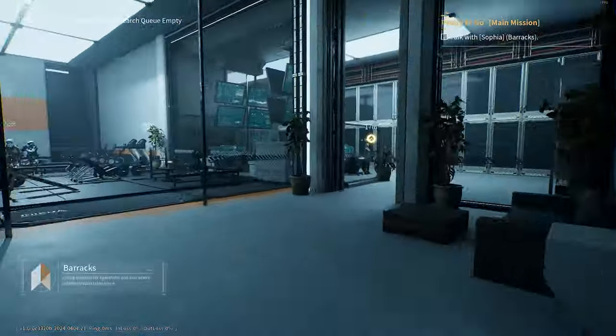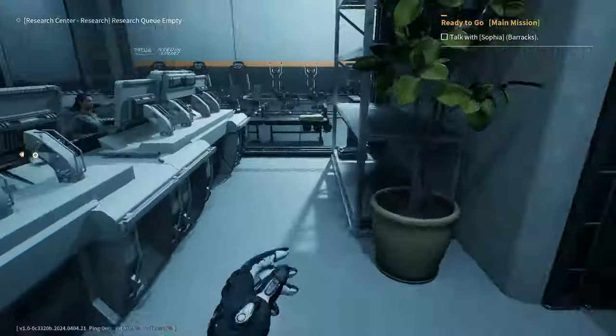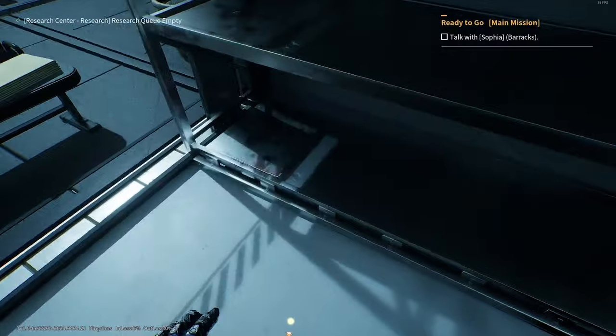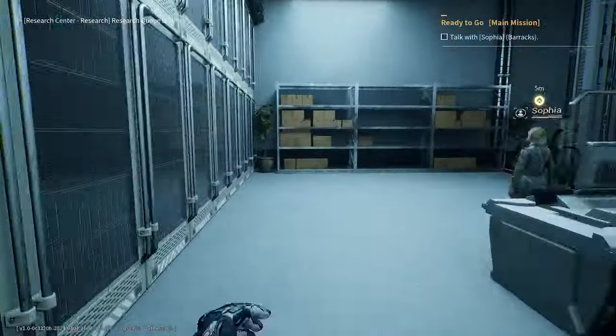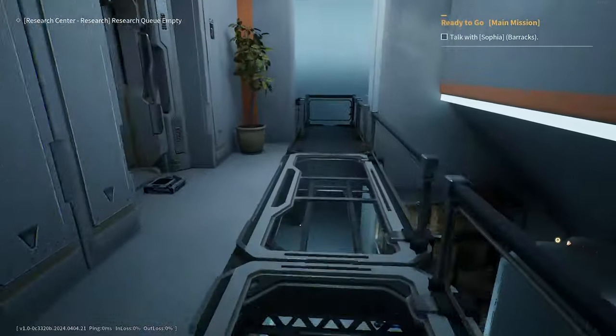The barracks hosts two blueprints. The first is on the bottom of this shelving unit, and the other is upstairs. So backtrack to where you came in, head up these stairs, and then all the way to the end for your prize.